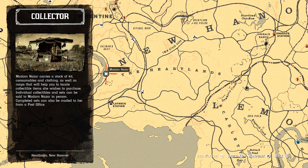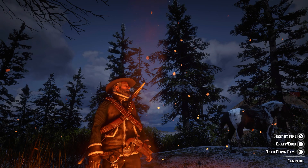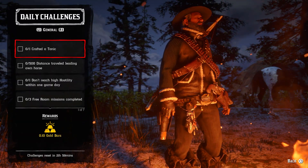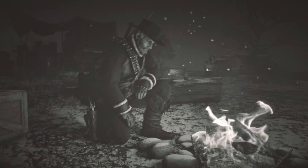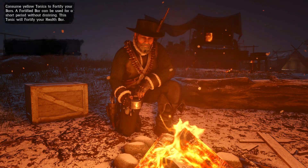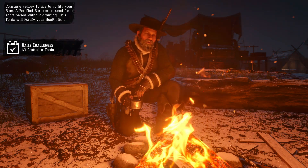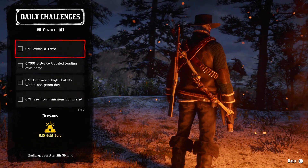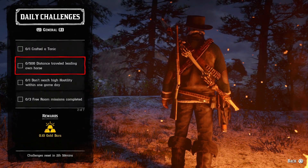If she is not on your map, just go to this location. The list of daily challenges for today: the first one is one crafted tonic, press craft by campfire. The next daily challenge is 500 feet distance traveled leading on horse.